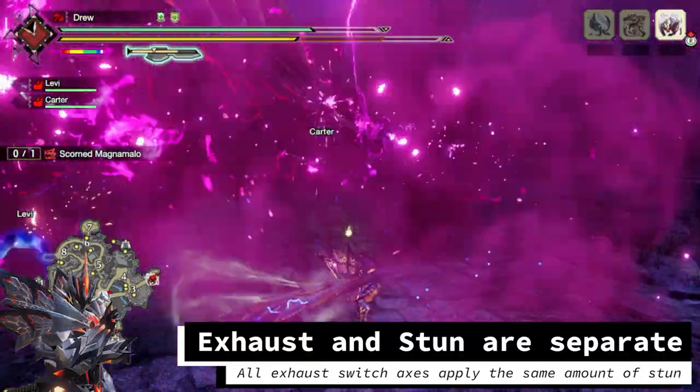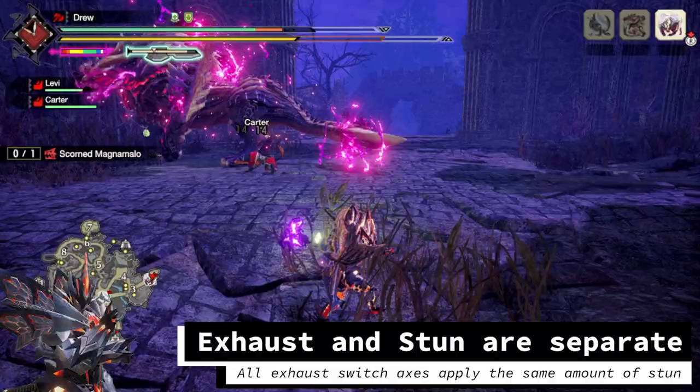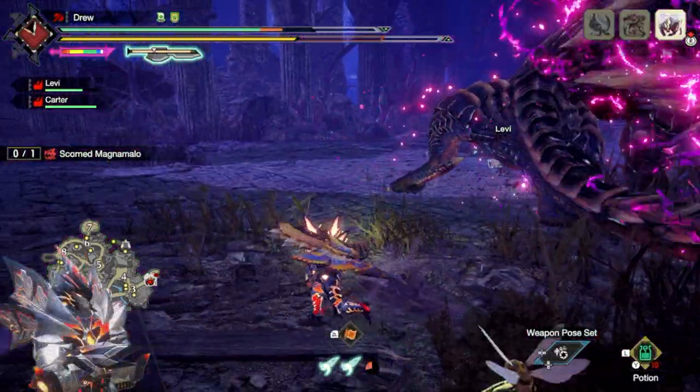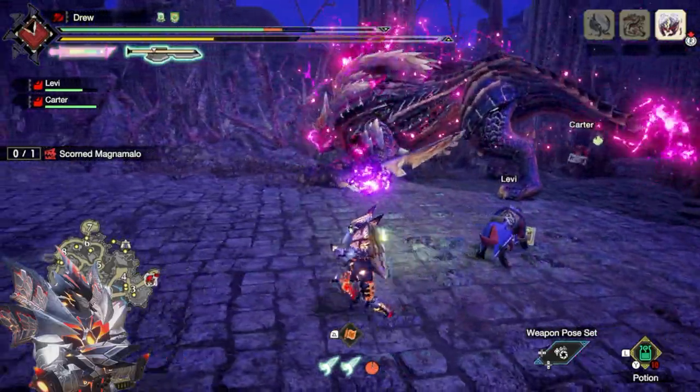Lastly, it is important to understand that the amount of Exhaust applied does not affect the amount of stun we apply, so both Switch Axes will be applying the same amount of stun when striking the head. I won't be going into more details, but I will have a video explaining how Exhaust phials work linked at the end of the video if you're interested.